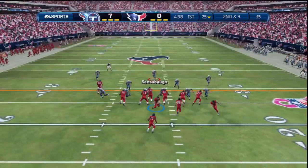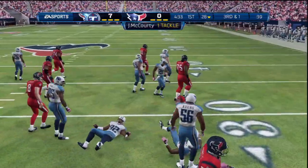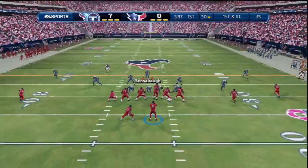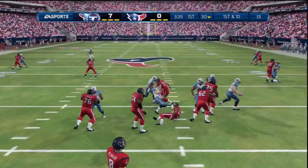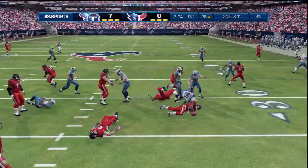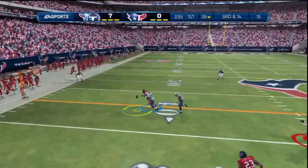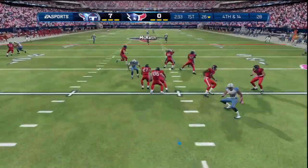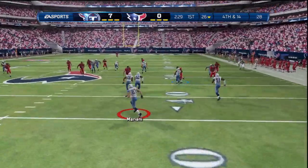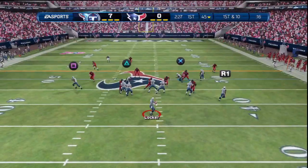Now we're on defense and we have to worry about Arian Foster, Owen Daniels, and Andre Johnson — they're definitely no pushover on offense. Arian Foster is a 98 overall running back, just an absolute beast and really tough to contain. We get back-to-back runs, get him to third and 14. He goes to the out route — I shaded Johnson to the left, figured he'd try it, and luckily we bat that down. We receive the ball after a punt.